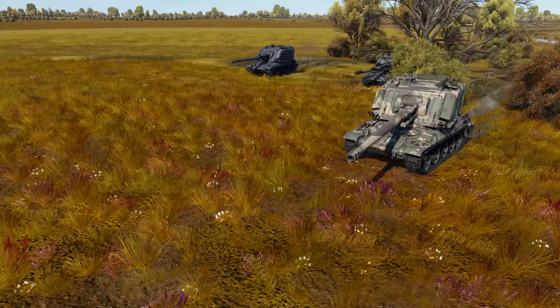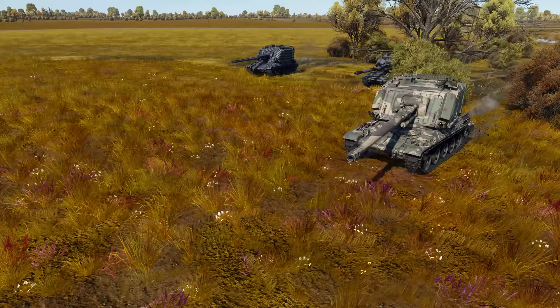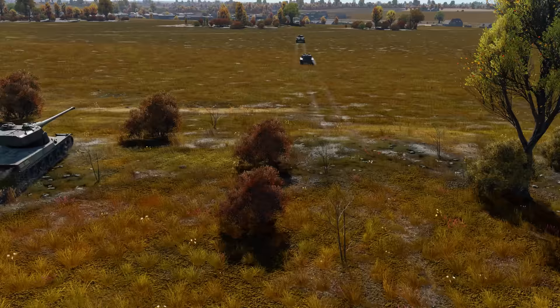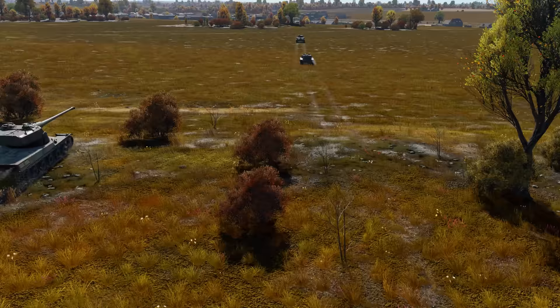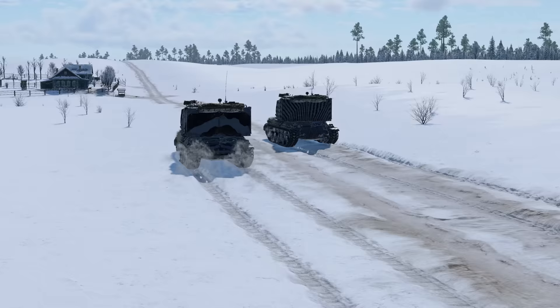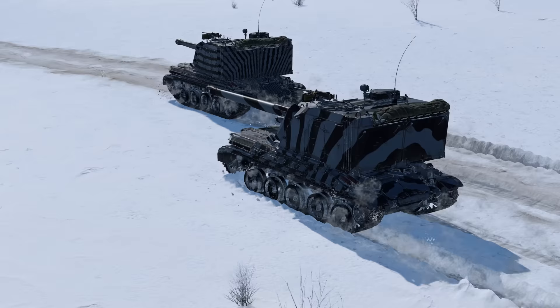The AUF-1's mobility is also a joy. It can offer you 17 horsepower per ton, which admittedly is nowhere near a record, but enough to keep up with the main forces of your team. After all, it's better to be the last among the first than the first among the last. By the way, this French vehicle's transmission allows it to achieve its top speed in both forward and reverse.